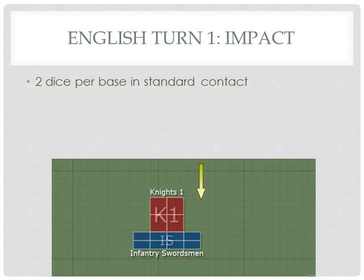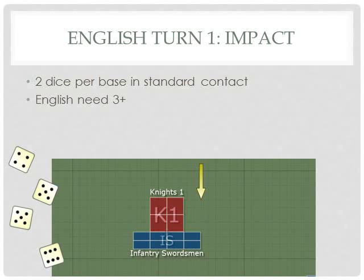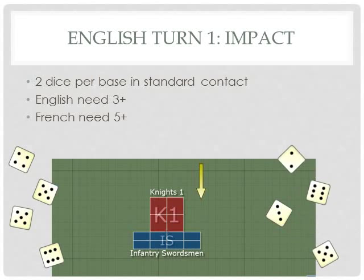In the impact phase there are two dice per base in standard forward-to-forward contact. The English have a double advantage, so they need a three or more. They roll a four and five, and a five and six — all four hit. The French need five or more. They get a three, two, six, and five — two hits. The English got four, so the English win by two.